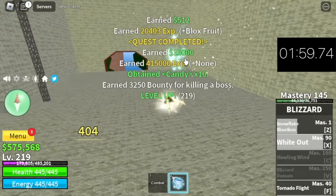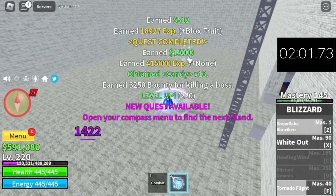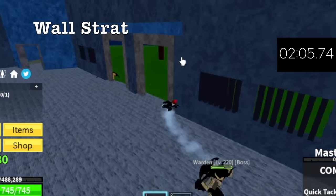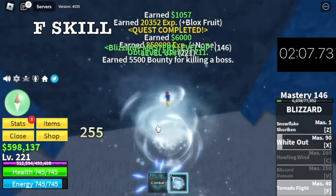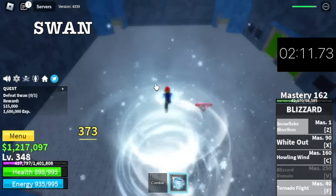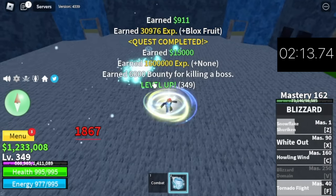At level 220, we are moving to the next island — the Prison. Our target here is level 350. We're going to do Wall Strat, or F skill if you want. Same with Chief Warden — F skill and Swan. We will unlock a new skill here: the Howling Wind.